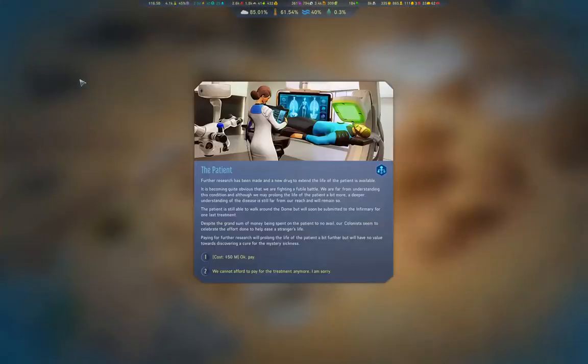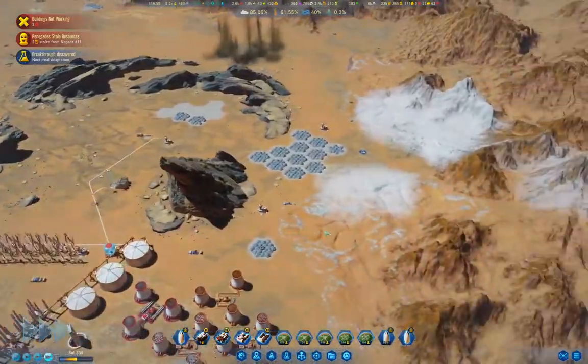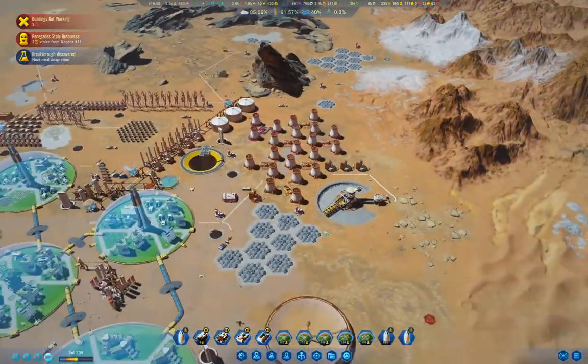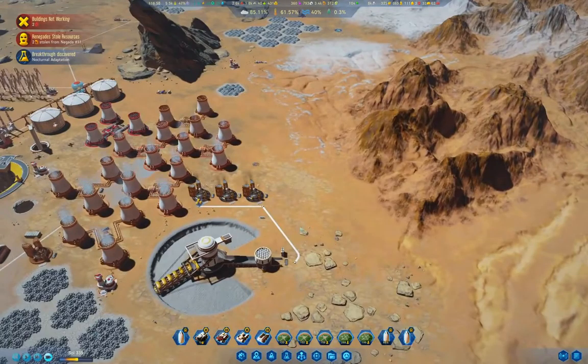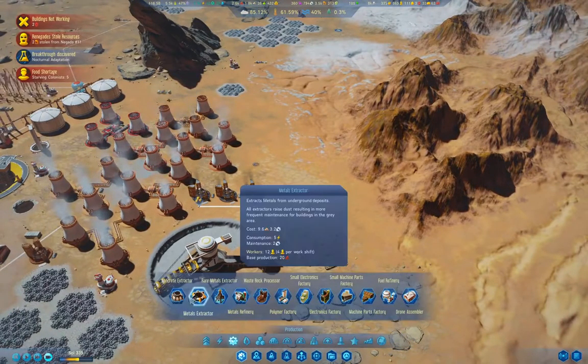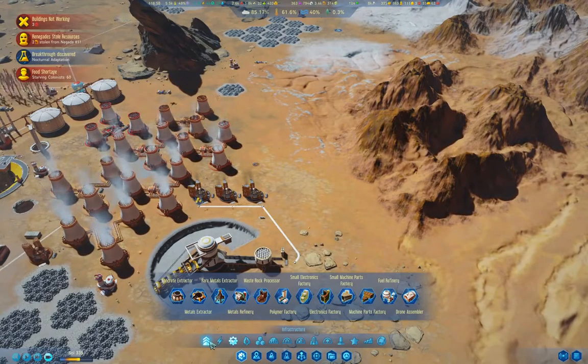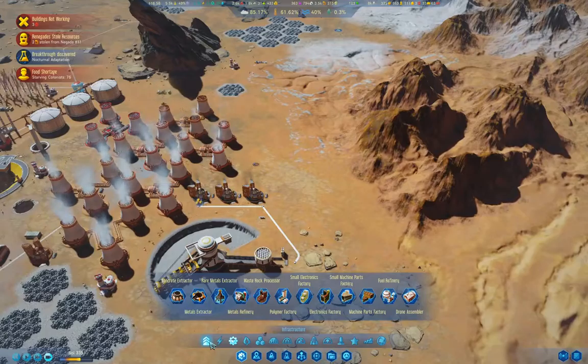The patient again. We'll just keep doing that — it's not like we have any cash laying around. Now concrete — what we're going to do is put up a concrete storage.